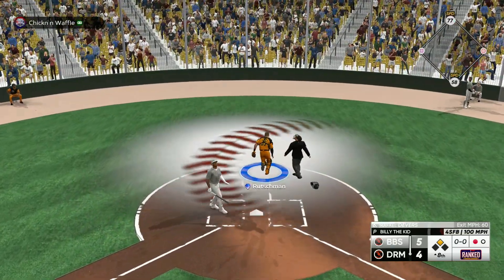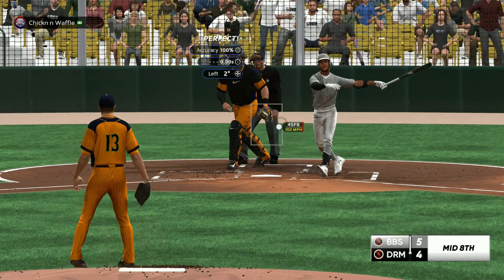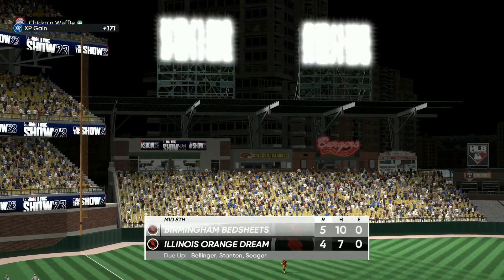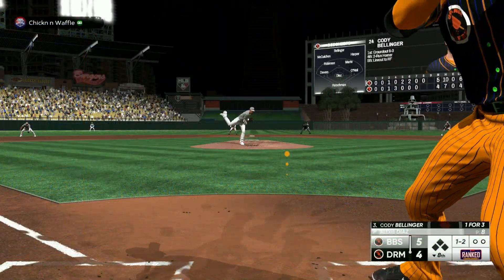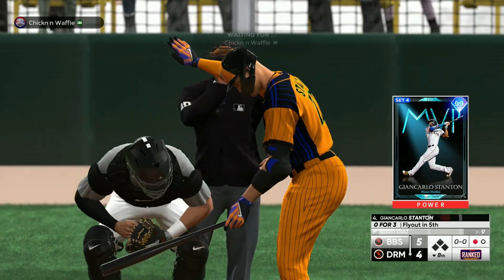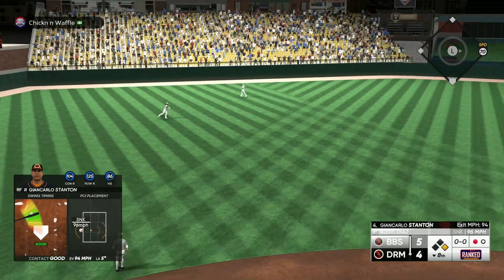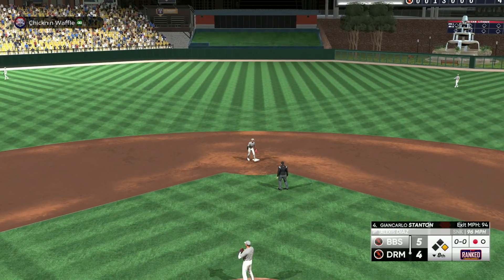We got another pop-up from Devers — lefty-lefty. Now I figured him out — it's the inside half, he can't do it. Stanton — that one's going to get down. That works for me. Finally hitting a sinker.